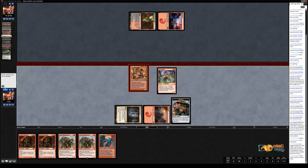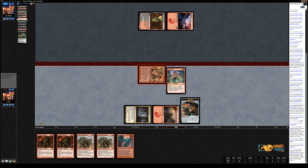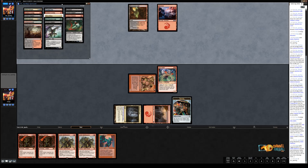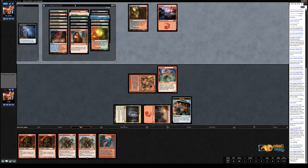One of the annoying things about Dredge is not just that it's obviously hard to interact with in game one, but also there's this graveyard — a pile of cards — and any one of them could matter but most of them don't. It's an annoying setup, but it makes you think about things you're not normally thinking about when you're playing Magic. That's a tactical advantage for people playing Dredge, especially in paper magic where they're very comfortable with all the mechanics and thought processes. Matt does hit the Narcomoeba here.